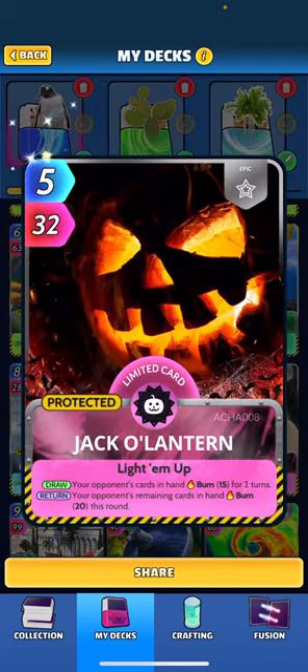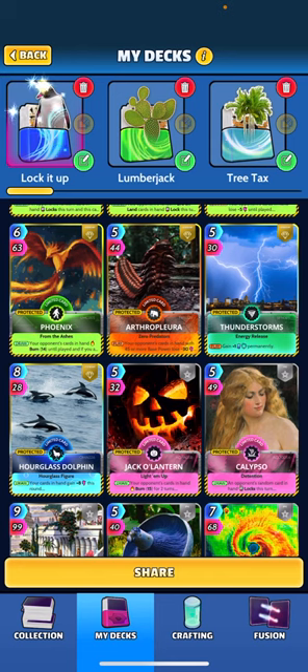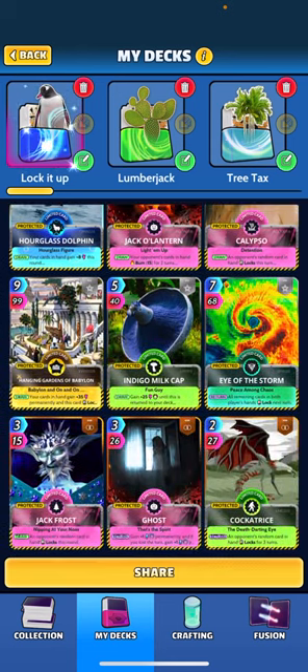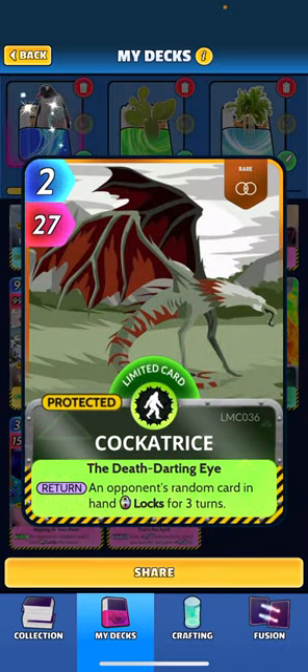Jack-o-Lantern burns 15 for two turns, and once returned, your opponent's remaining cards burn 20 for the round — some strong burn effects there. I think I missed Cockatrice earlier: he's a nice cheap two-drop, and he locks a random card in your opponent's hand for three turns.